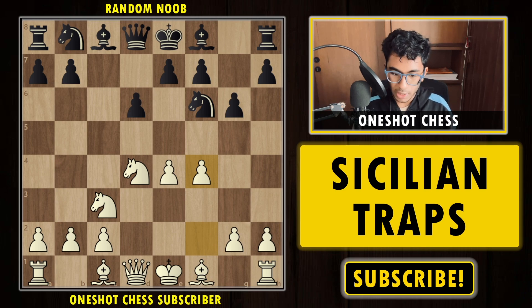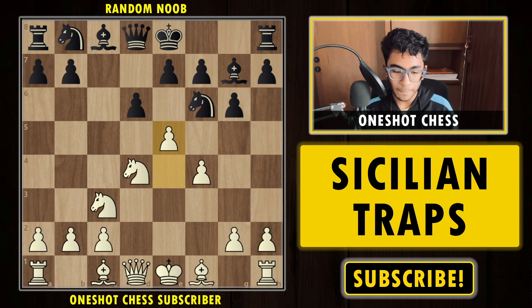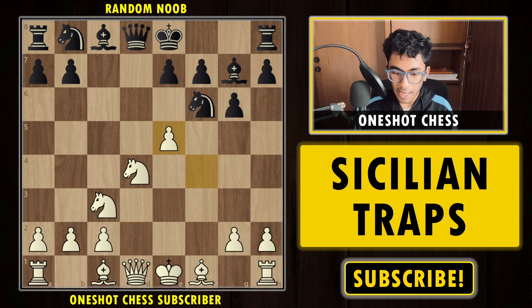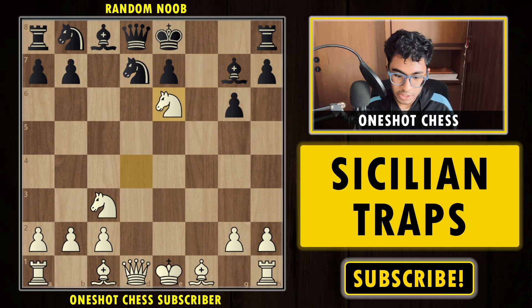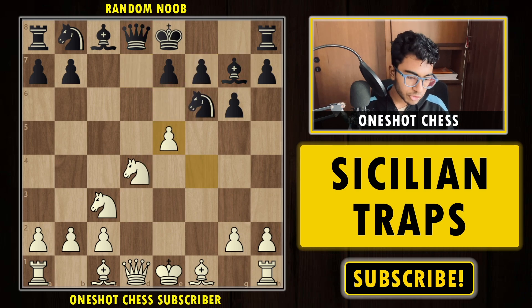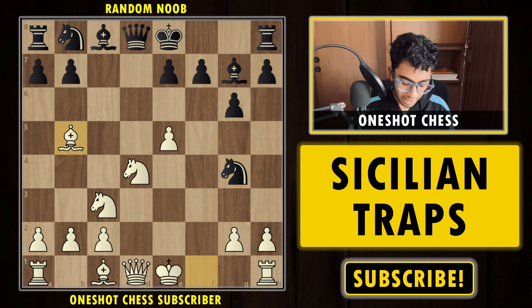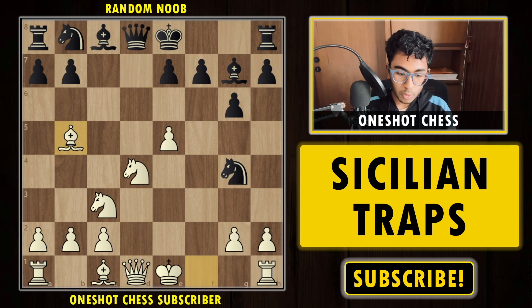Black's usual idea is to play Bg7 and castle short. If black develops the bishop to g7, we push the pawn to e5, takes takes, and now black plays Ng4 because the knight is attacked. If the knight retreats to d7, then e6 is already very strong — after takes takes it is winning for white. So black plays Ng4 double-attacking the pawn on e5. Now we play Bb5 check. If black tries Bd7, we capture the knight on g4 — the bishop is pinned, white is a piece up and winning.